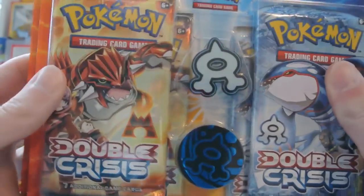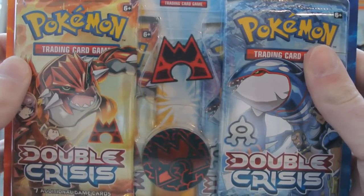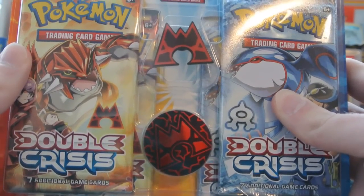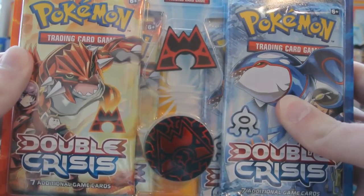There's a Team Aqua blister, which I'll be opening up in this video, and a Team Magma one, which I will be opening in a future video. They both come with 4 packs, which is 28 cards total. So with 56 cards, that should get pretty close to completing the set, if not all the way there.